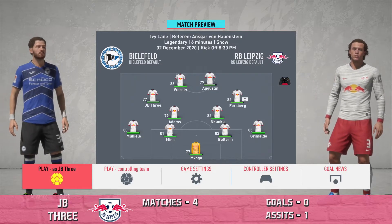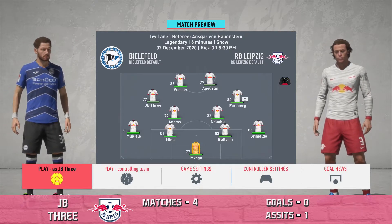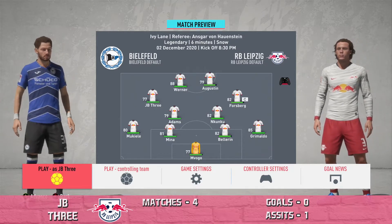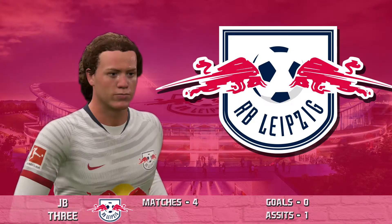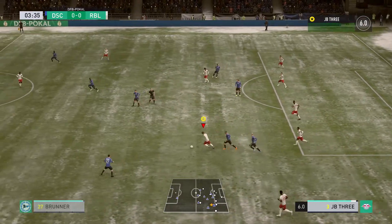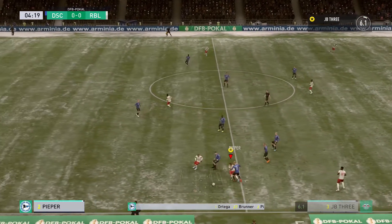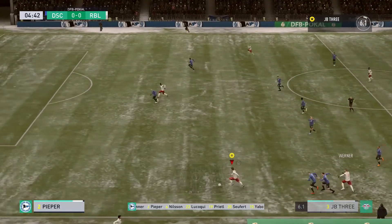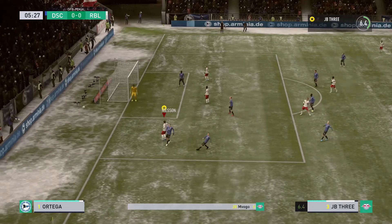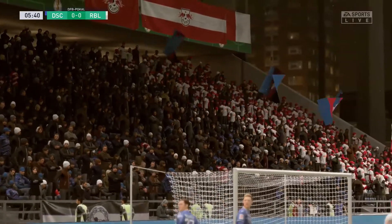We've been selected for the cup matchup with a pretty strong lineup, almost the same as Champions League. Let's see if we can do a little bit better and find the score sheet. We intercept the pass and try to break out, get some space. Timo Werner gets it back to us, we get past the defense — we try to chip it up but he's able to pick it off. Had the chance but couldn't get the pass into the middle for a goal.